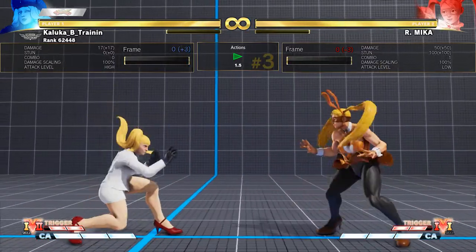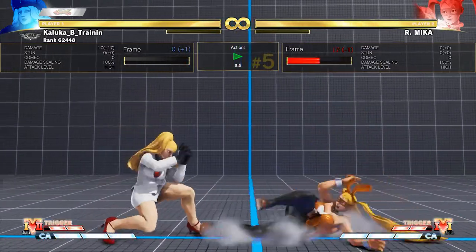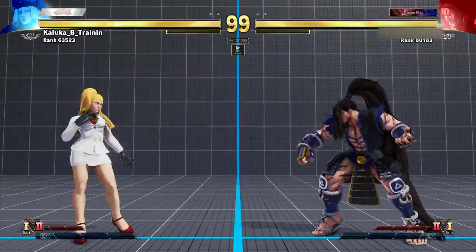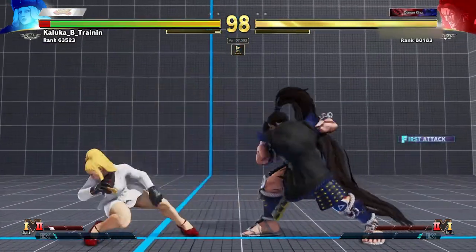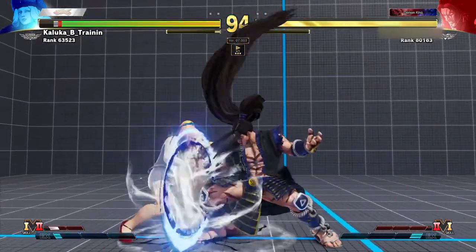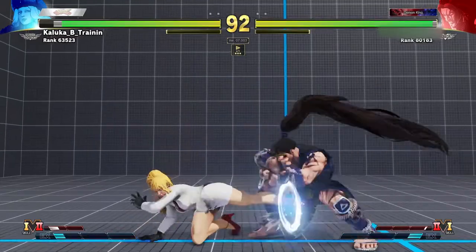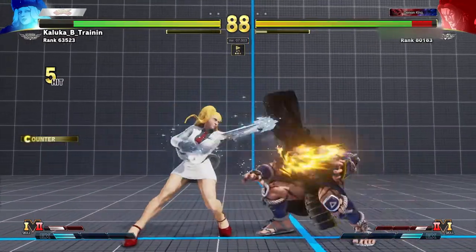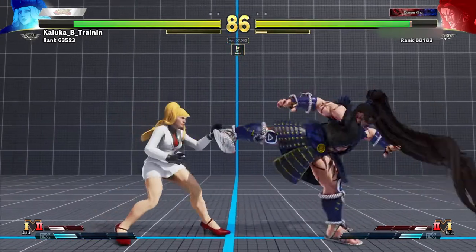For example, let's say you want to train against Mika. Against Mika, you can practice dealing with her slide, her drop kick, and regular jump-ins and dashes. Against characters like Seth, you can use this to train against stuff like checking heavy kick Tatsu, or you could just use this to train your basic fundamentals like checking dashes and anti-airing. It's a very strong kind of practice, but it's not the only kind and it's very heavily complemented by problem solving.